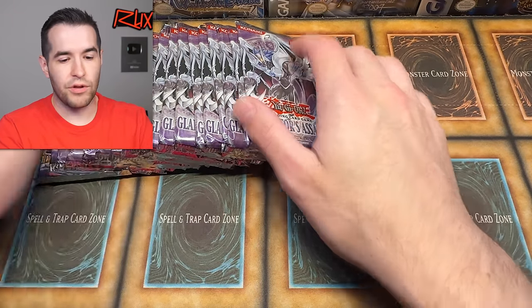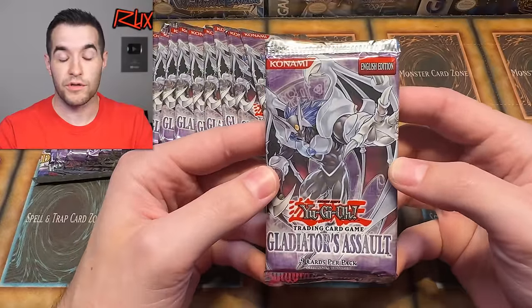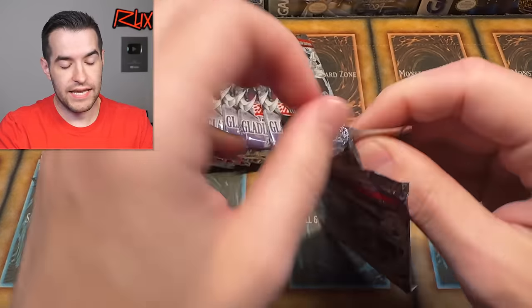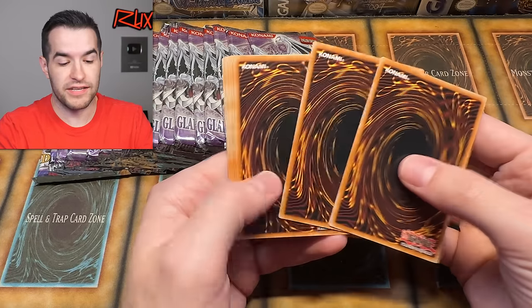All right, it's time. Let's start off with Gladiator's Assault. Not first edition unfortunately, but we can still get the Ghost Rare, Matching Formula, or Necroface out of here. We've never pulled any of those from this set. We had never pulled some cards from Shadow of Infinity and we saw what happened there, so let's see if that can continue. Man, I have high hopes after how Legacy Week has started — it's going to be really tough to follow those up.